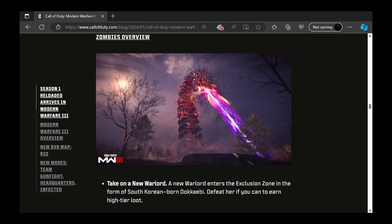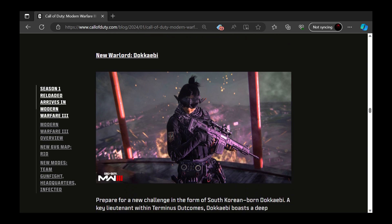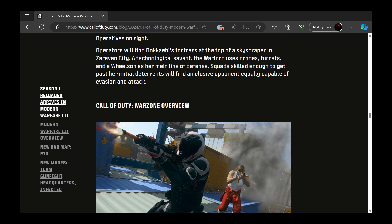On the Zombies side of things, we have Takane, a new warlord. A new operator enters the exclusion zone — South Korean-born Dokabi. She's the operator from the battle pass, but now she's the boss. Defeat her if you can to earn high-tier loot. She's the mini boss on the map — take her down and get some high-tier loot.